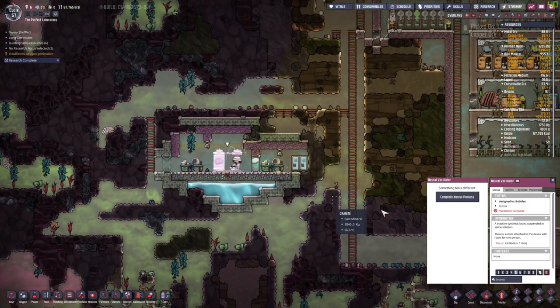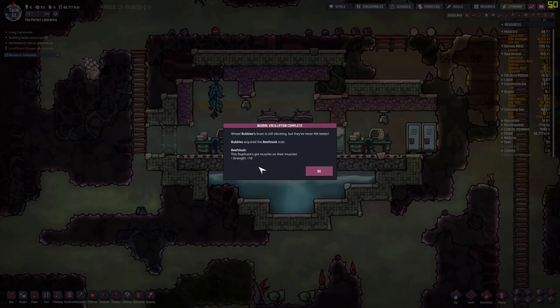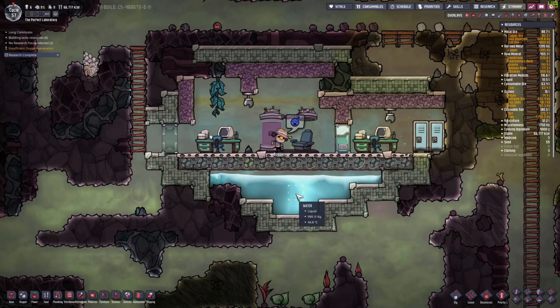Bubbles is in there — let's see what she gets. Bubbles also got the Beefsteak! Okay, Bubbles also super strong now. Let's go!